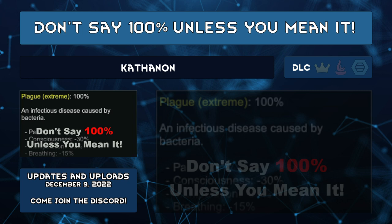Don't Say 100% Unless You Mean It by Cathanon forces the game to only show 100% infection when it really is 100%. No more rounding up and sitting on the edge of your seat as your best colonist tries to survive an infection in their torso.